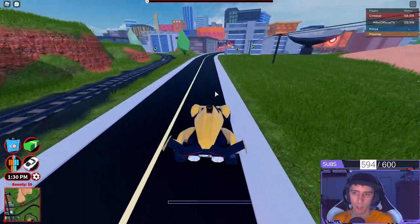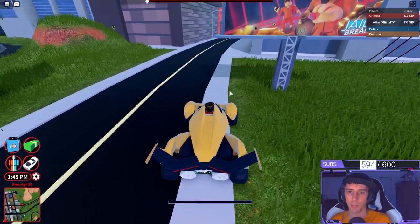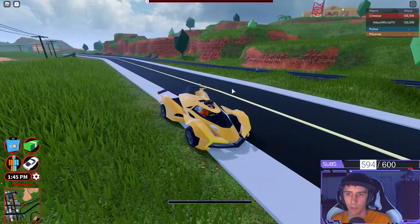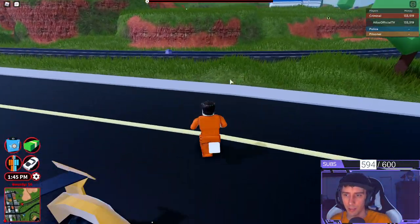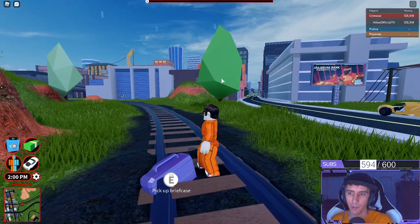Anyway, guys, that's going to do it for this video. Jailbreak Bank Presidential Vault — look at that, little poster. What the heck? Oh, it's a case — like, is there a bomb somewhere?